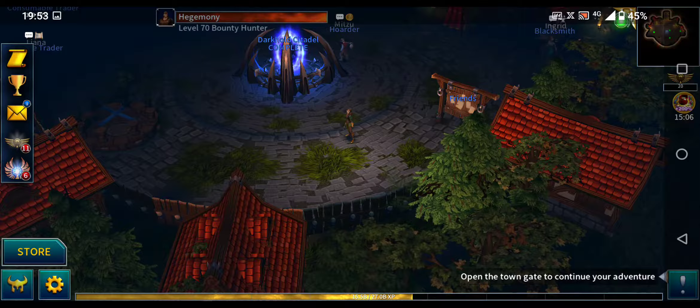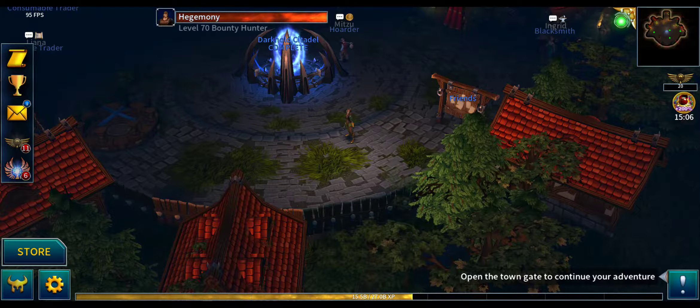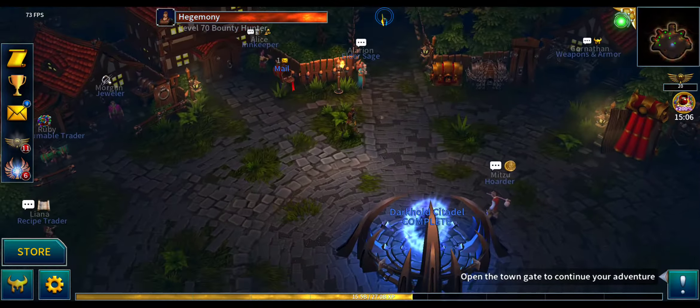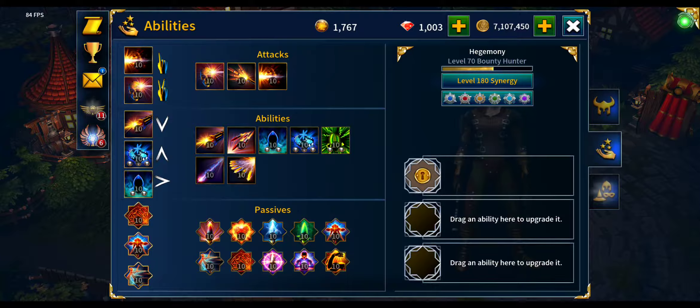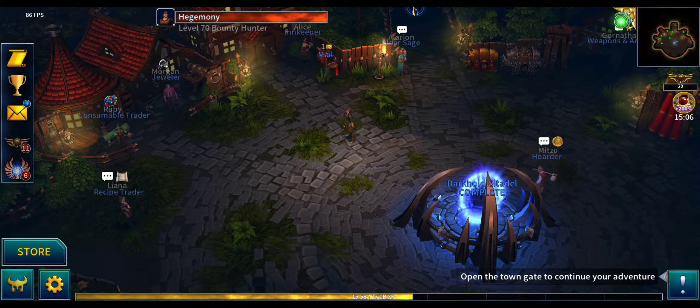Hey guys, it's me. In this video today I'm gonna do a quick update about gold farming with Bounty Hunter. As you all know, when you're farming with Bounty Hunter you're using the SS ability Smoke Screen, basically running as fast as you can to the end and collecting the gold from the last three chests.